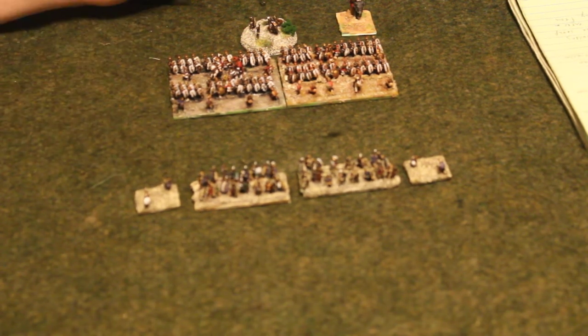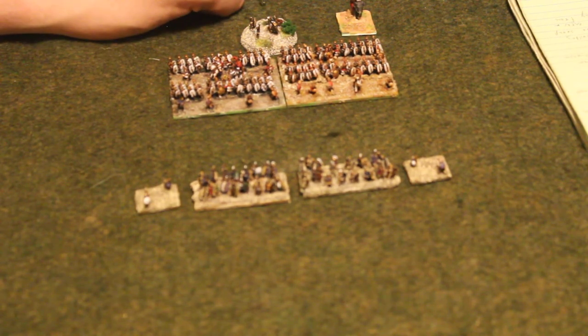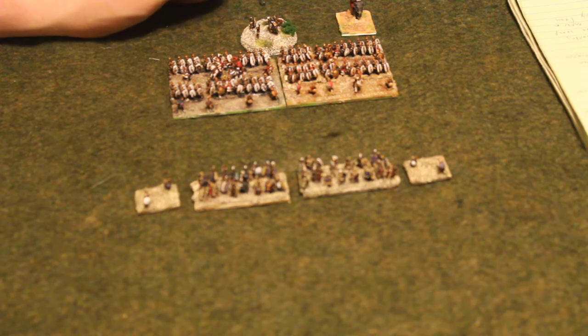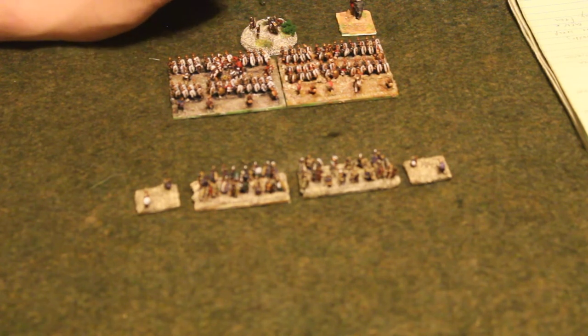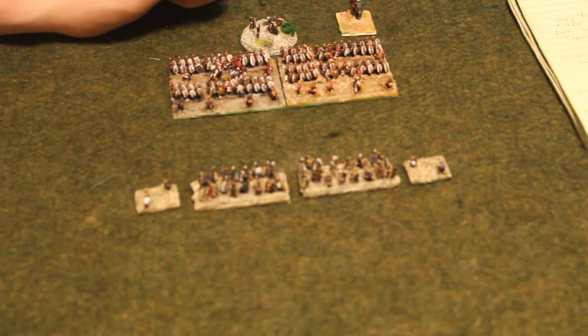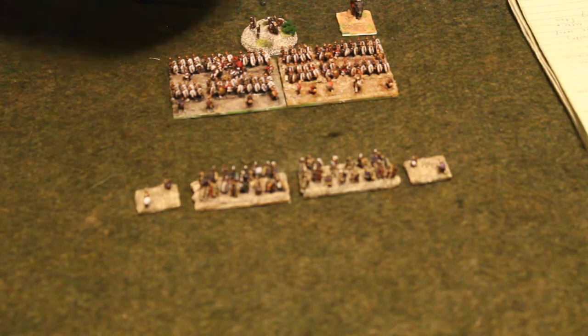For buildings, only infantry can enter buildings unless it's artillery fortifications — like a ballista on a castle wall that's there at the beginning of the game. Entering a building costs one move and you must be up against the building at the start of that move to enter. When exiting a building, you can exit up to six inches away from that building.